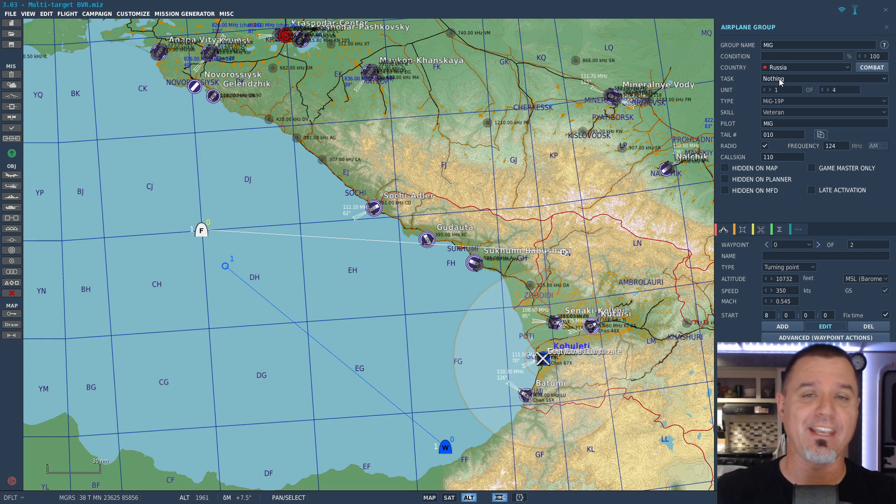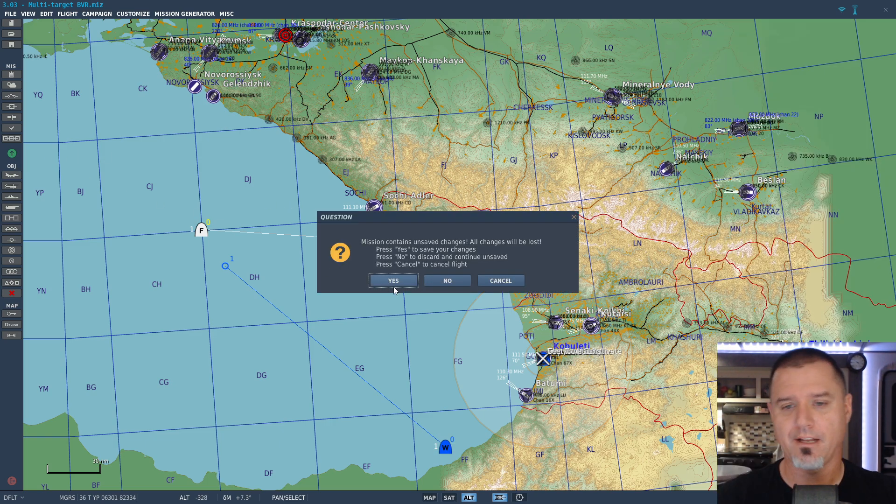Inferior aircraft that don't really have a chance against you — you're just taking them out. If you're fighting something that's equivalent to you, you're probably going to be using the single-target RWS system because you need that lock to stay on there really well. I just wanted to make sure I made that clear.